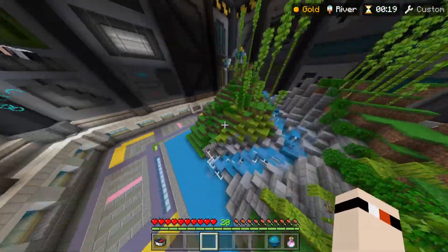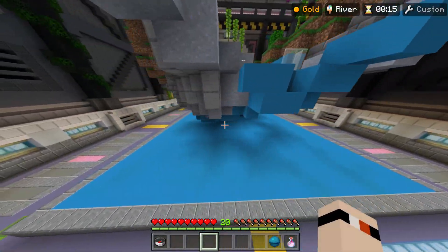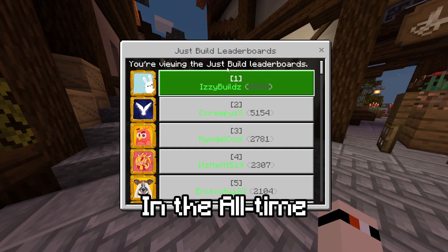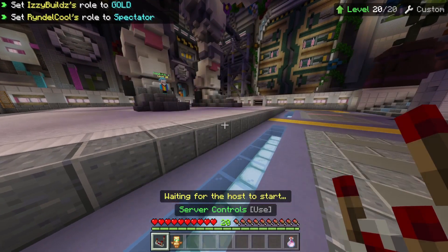And here it is — here's the river. To be honest, this is quite legendary in my opinion. And with that, that was our second builder. Now on to the third one — our last builder is Easy Builds, the top 1 in the all-time leaderboard, so let's begin.